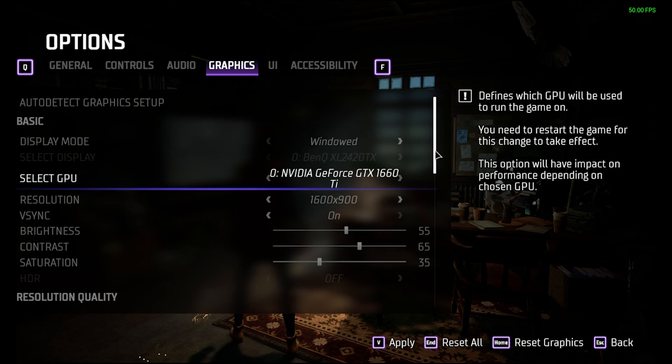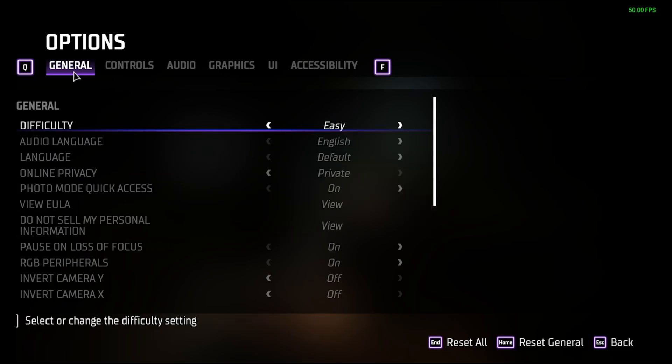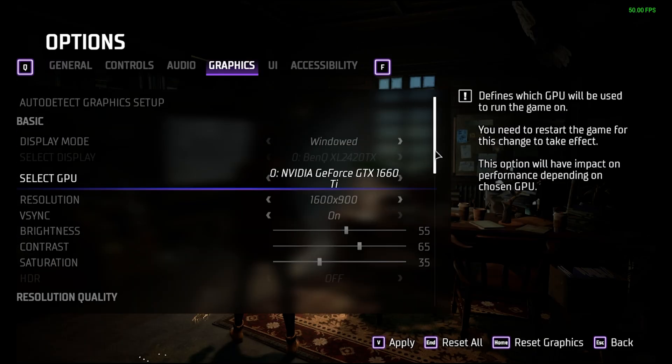This game is one of the ones nice enough to let you choose whether the game pauses when you tab out of the window. That option is under the General tab. Worth noting that the game also lets you drag and resize the window edge to get some non-standard resolutions as well.